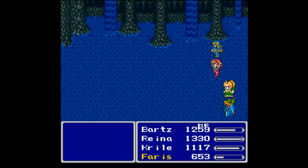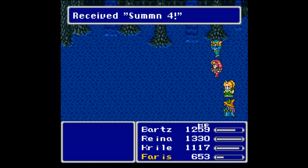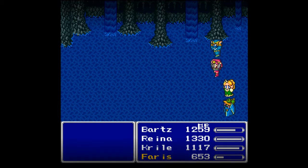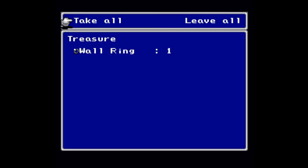Yes! You get 20 ability points for that. Krill is getting a job level - receive Summon 4, which is awesome! So now I can actually bring Carbuncle forward, which is what I was trying to do before. And we can get a wall ring out of there - wall rings are always appreciated.